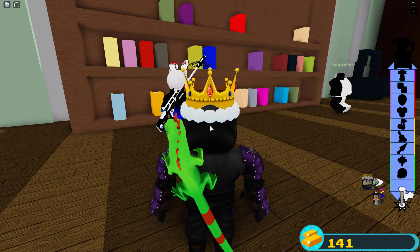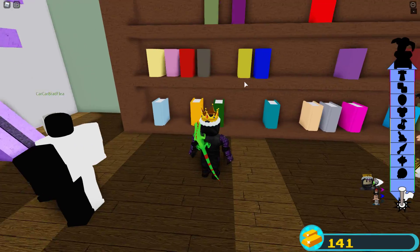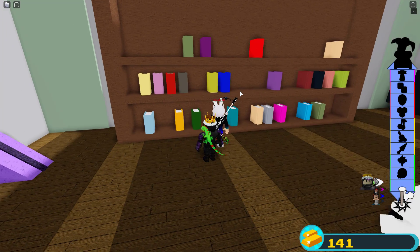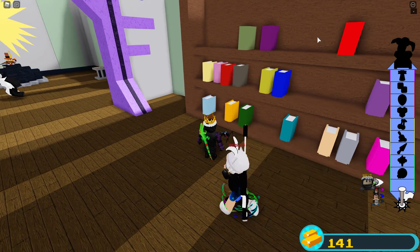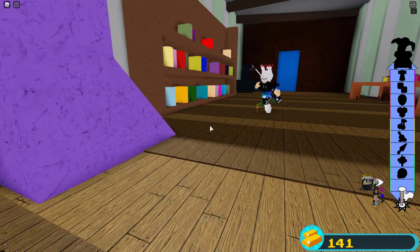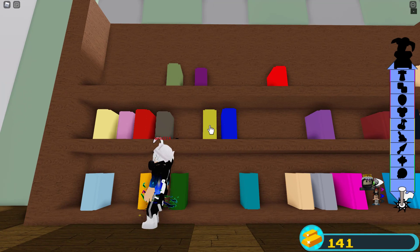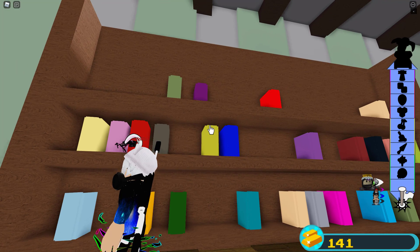Practically all you guys gotta do is click on the lime green book right over here — this specific book. You gotta click on it. Then you've got lime, yellow, bright red. I think that's the requirement to open the door. Most of you probably won't have this open by the time you come here, so I'll go ahead and show you the steps required to open it — first of all you're gonna click on that, that's gonna push back, and then you guys will click on that up there.